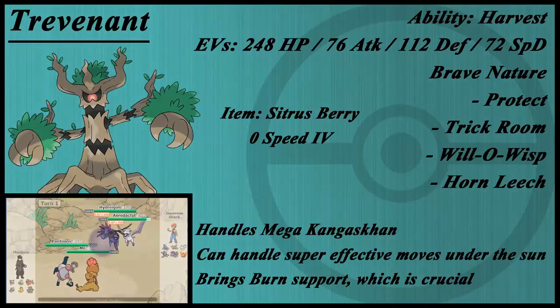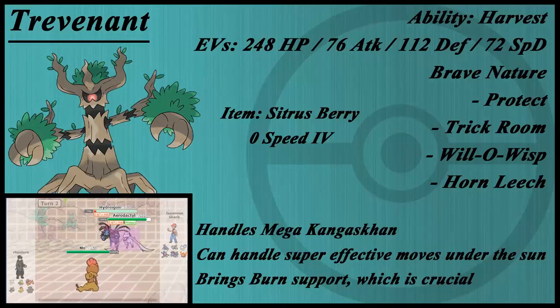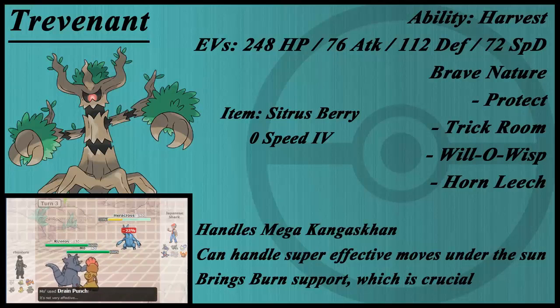As you can see, the EVs are 248 HP, 76 Attack, 112 Defense, and 72 Special Defense. These EVs were made by Bridger Snow — he wanted more of a tanky Trick Room setter. His team is very offensive, and instead of having a defensive nature, it does have an offensive nature. His team originally has Wood Hammer over Horn Leech, but I found Wood Hammer is not as useful. I've won games because of Horn Leech — that extra bit of HP is way more useful.